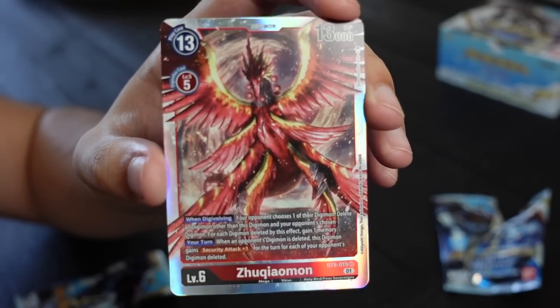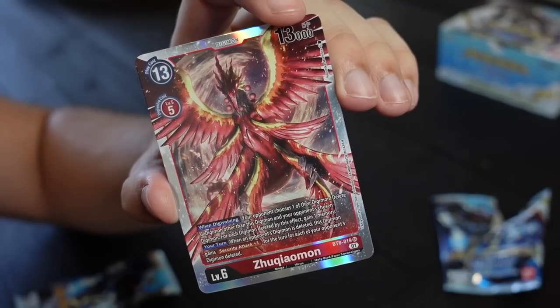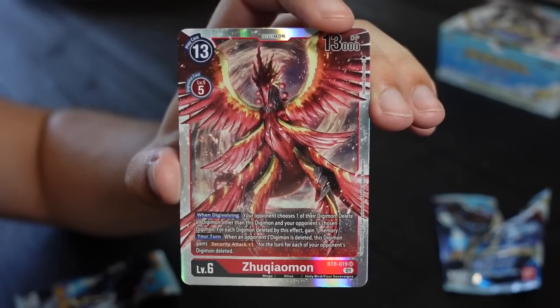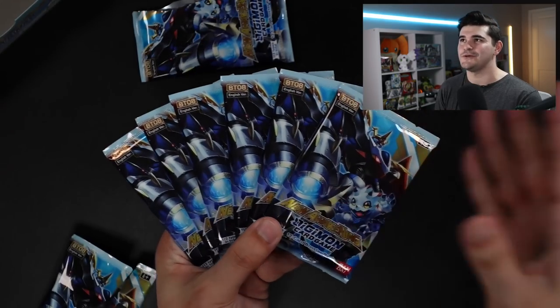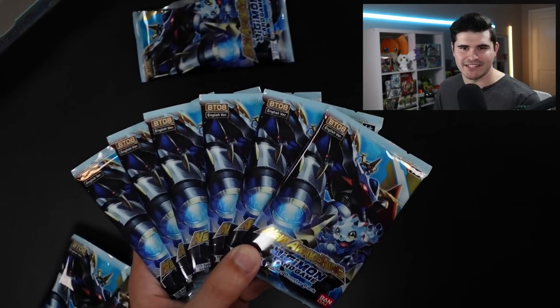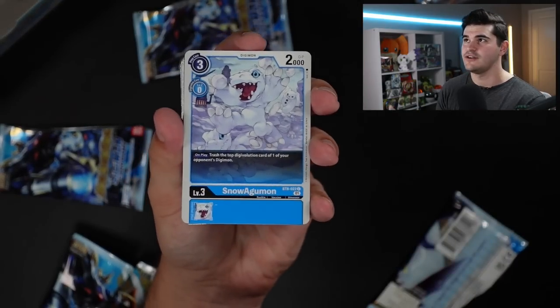And what an SR to end on. Talk about your power one-ofs — being able to say, hey, this Digimon and only one of your cool dudes is gonna stay in play after this moment, and if I still have a turn, this is gonna be a big bomb of damage. So there you guys go, that's our last SR, but we still have six packs to go. When I wanna end a box opening quick, we do a mass pack opening — six different packs of Digimon cards, all clumped together.